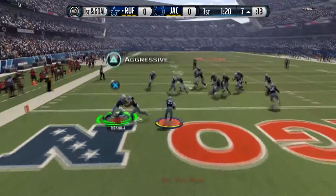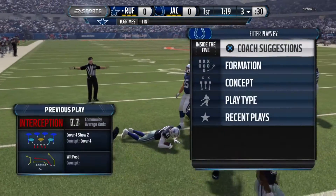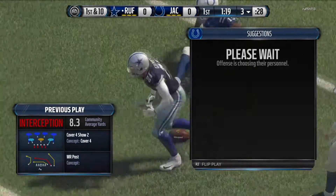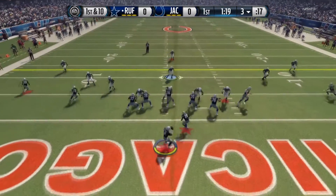Joe Flacco throws it into the end zone for a pick by Brent Grimes — we're gonna turn the ball over. Now we get to see this guy's offense for the first time. I believe that's either Andrew Luck or Tom Brady at quarterback.